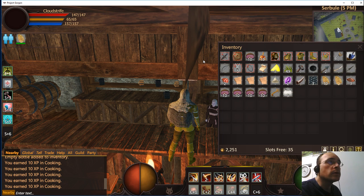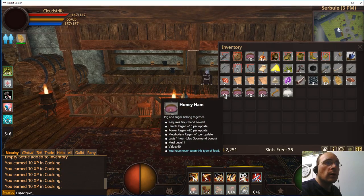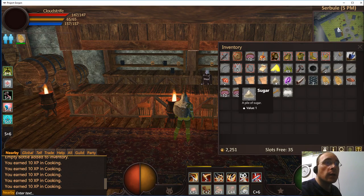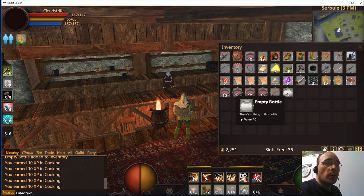Hello, welcome everyone. This is Cloud Strife, this time with Project Gorgon. I've just taken a few minutes and made honey ham, which is made out of pork shoulders and sugar — one pork shoulder, three parts sugar, and one part water.